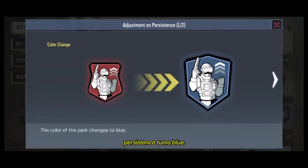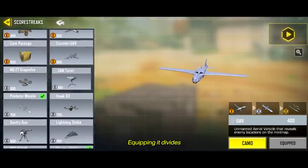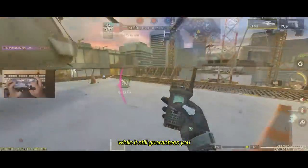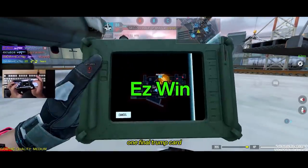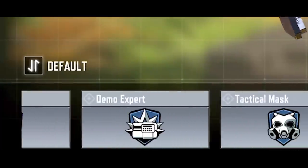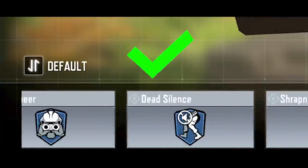This season, Persistence turns blue. Equipping it divides the scorestreaks into three tiers, forcing you to choose one from each. What still guarantees you one final trump card late game? Why would you waste your blue slot on Persistence instead of equipping other more useful perks?